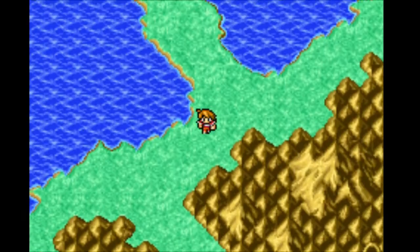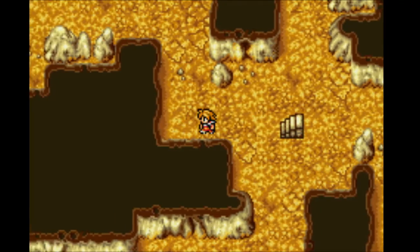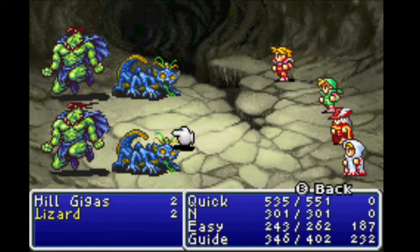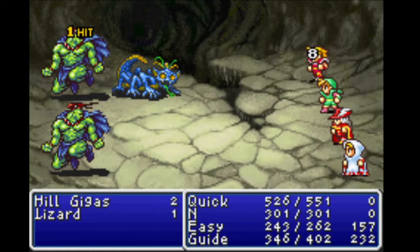Head south, and eventually you'll come to the Cavern of the Earth. Upon entering, there's nothing if you head west other than the Hall of Giants, which has a tough battle for every step you take. But you can consider it a side mission to see if your Light Warriors are up to snuff to go from one side of the hallway to the other.